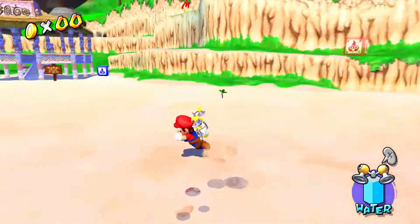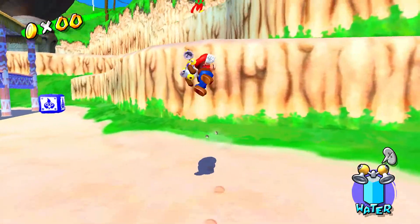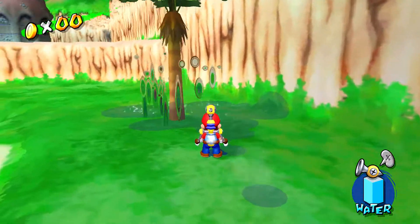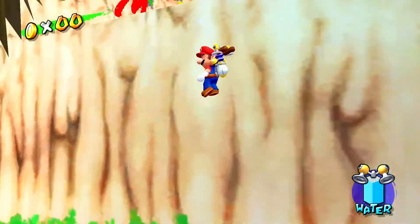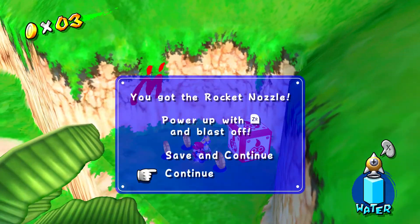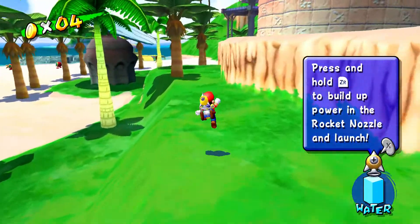So the rocket nozzle box is over here out on this little ledge with the M. You can actually squirt here for a tree to appear, but you can get up there just by wall jumping and hovering to it — like so. That is the rocket nozzle available for Gelato Beach now.